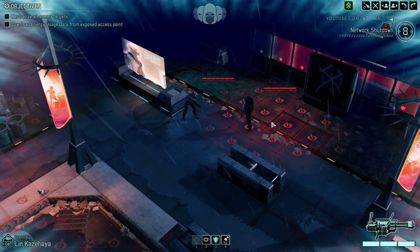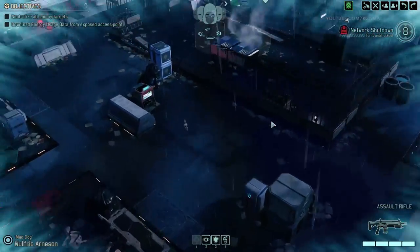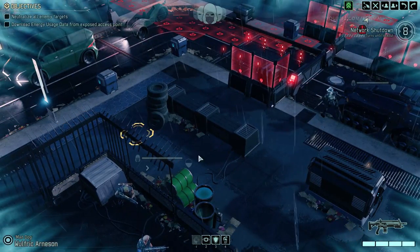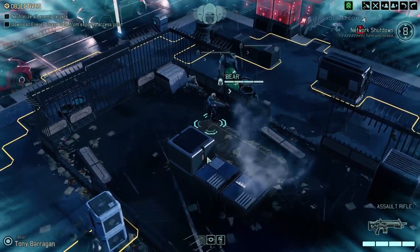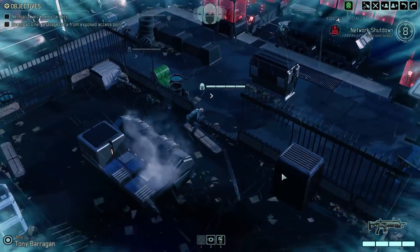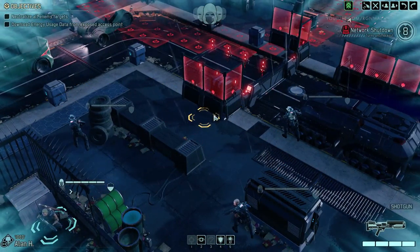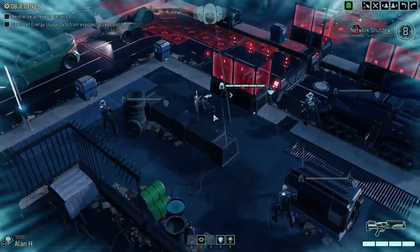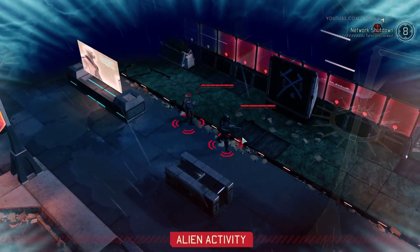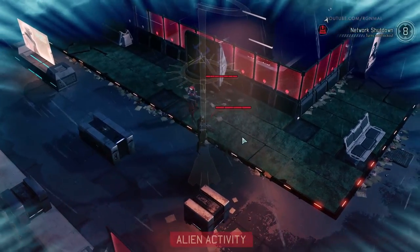Eyes on hostiles. I think, instead of trying to get past them and go to the objective, what we'll do is we'll just set up, get really aggressive, and kill this first group, and then move forward. I'm not going to waste time trying to get up to the network and then hack it and then come back, because we're going to have to eliminate all hostiles anyway. We'll just fight our way there.